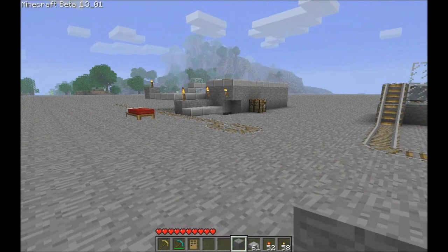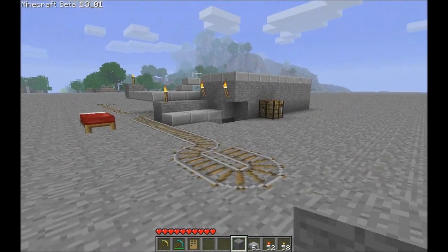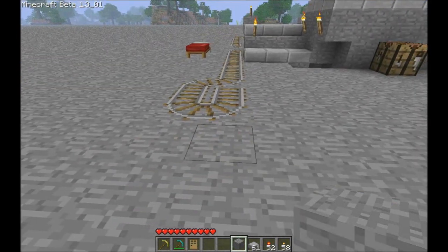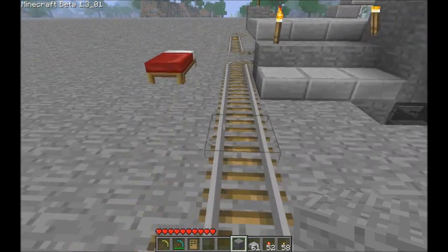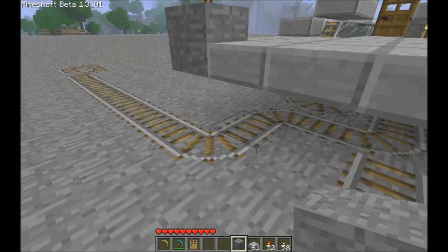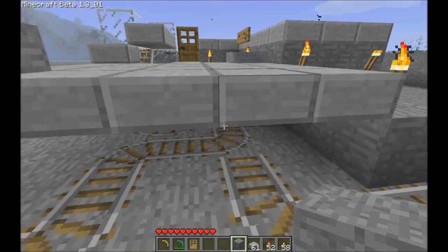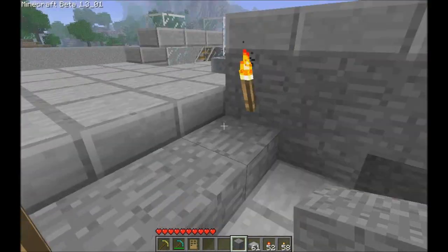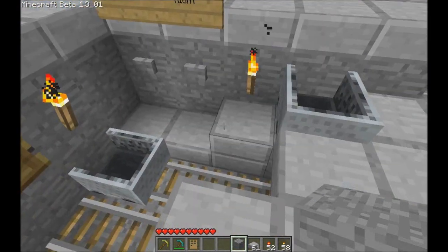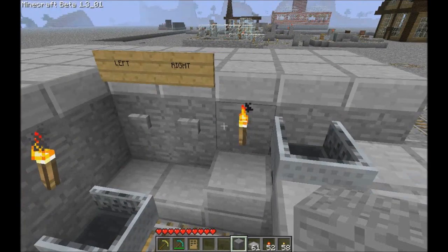Hi guys, I've got a new satellite station design for you. Basically, we have two arrivals: if you're coming in from this direction, you're diverted into the station, bypass the switch piece, and head in. If you came from the other direction, you also head straight in. Either way you come in, you're diverted into the arrival area where you're deposited on a pressure plate and can choose to go back to the left or back to the right.